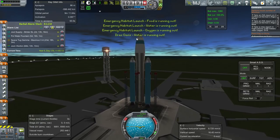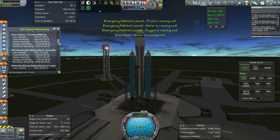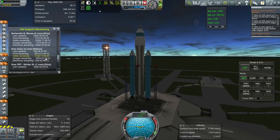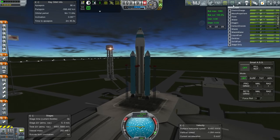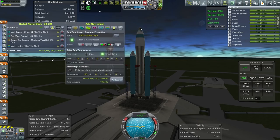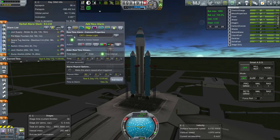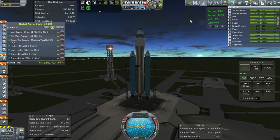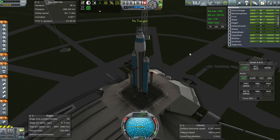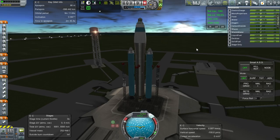We have some warnings here, including a Drez Oasis warning — though that's not legit, it just has a huge water capacity. Let me double-check because we had trouble with the Drez Oasis before. It looks fine. We really do need to send more stuff over to Drez, and we might want to make that the main focus of our colonization now that Duna isn't going to be a thing. The water exploitation units should certainly be sent over to Drez instead.